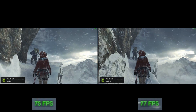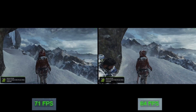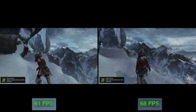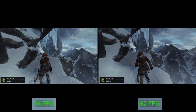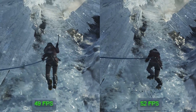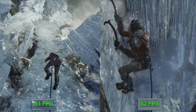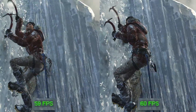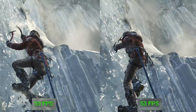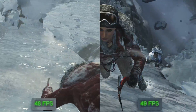In Rise of the Tomb Raider, just a couple of months old now, minimum spec calls for 6GB of RAM and recommended says 8. The sequel didn't see fit to have a proper benchmark built in, so just real-world gameplay here. Perhaps in later, more texture-heavy portions of the game the 4GB being below the 6GB minimum would be an issue, but at least in the opening acts of the game there's no appreciable difference.